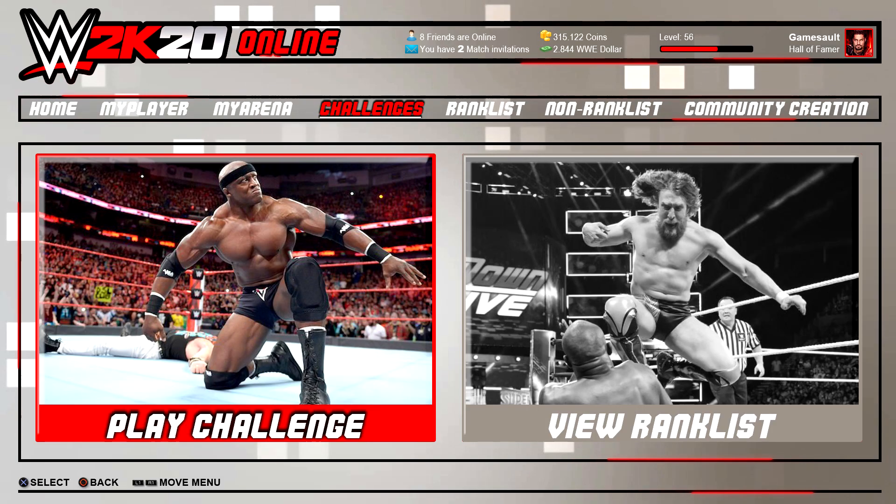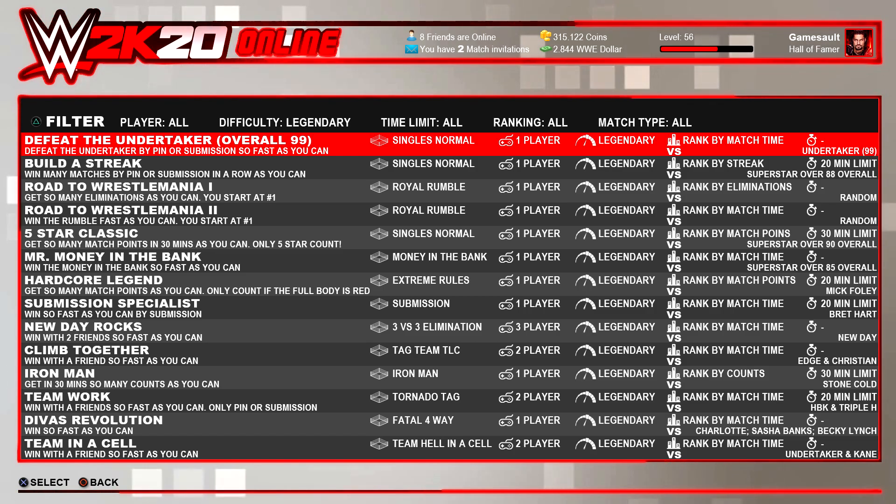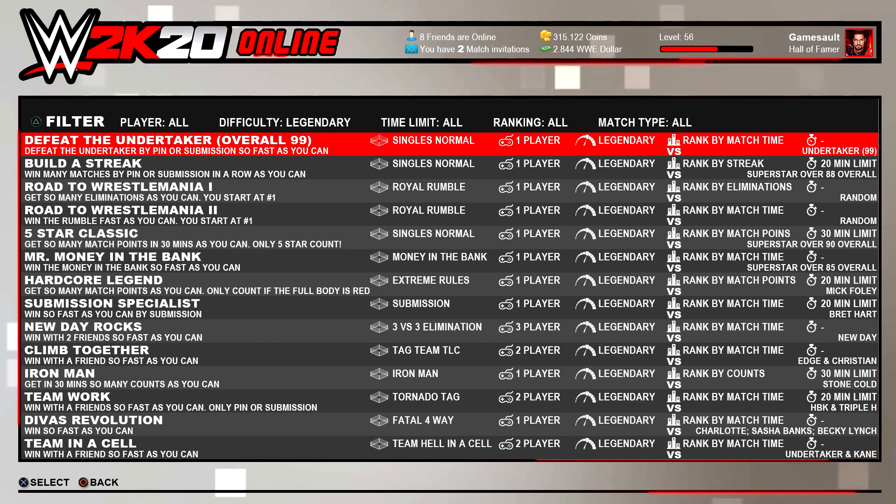A brand new online mode I want to show you is Online Challenges, where you play specific challenges. Let's take a closer look. Here you can see all challenges — there are single player, tag team, and trio challenges. For example, looking at the first challenge: we need to defeat The Undertaker with our My Player character. The Undertaker has an overall of 99, and for the ranking we need to win by pin or submission.